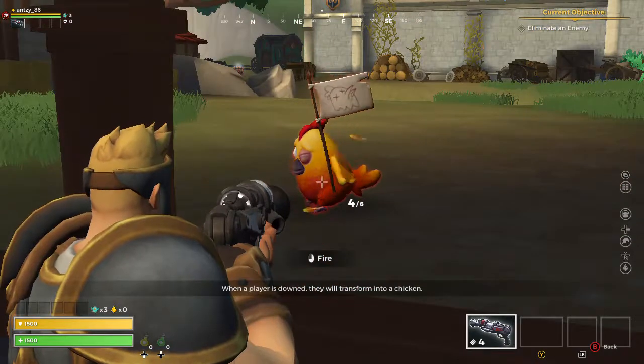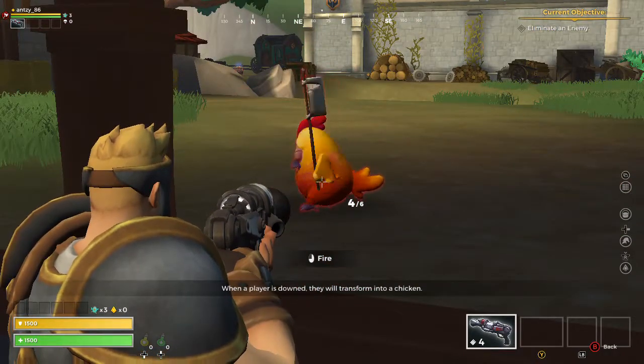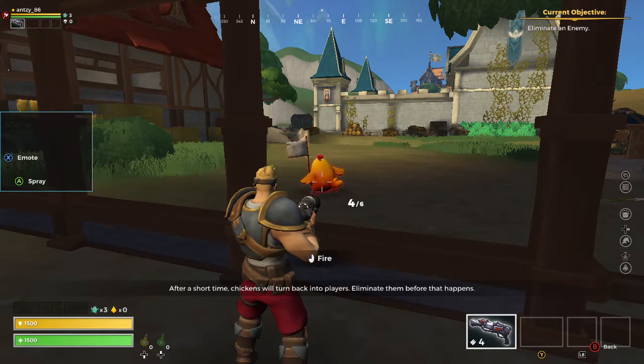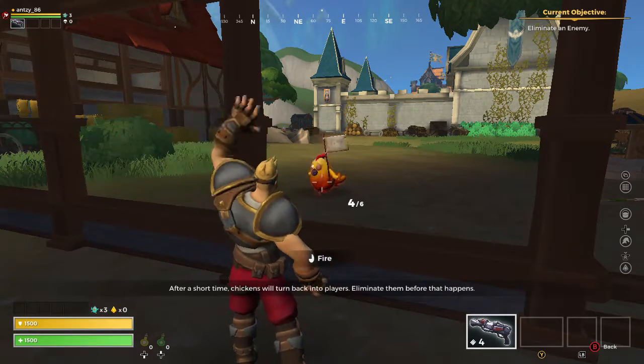When the player is downed, they will transform into a chicken. After a short time, chickens will turn back into players. Eliminate them before that happens.